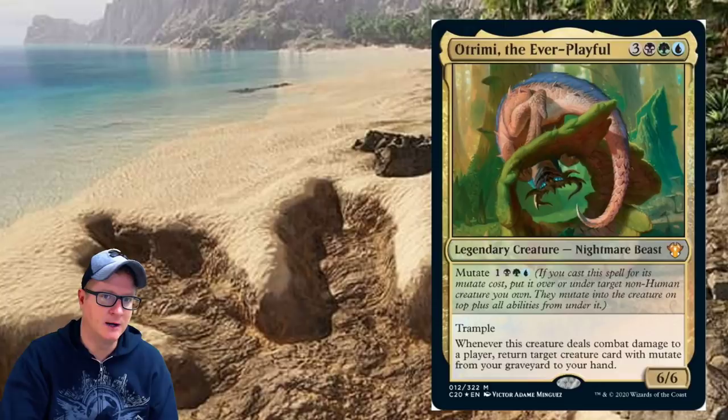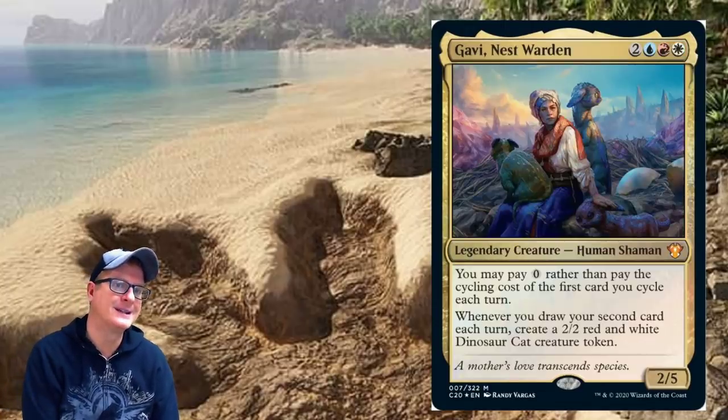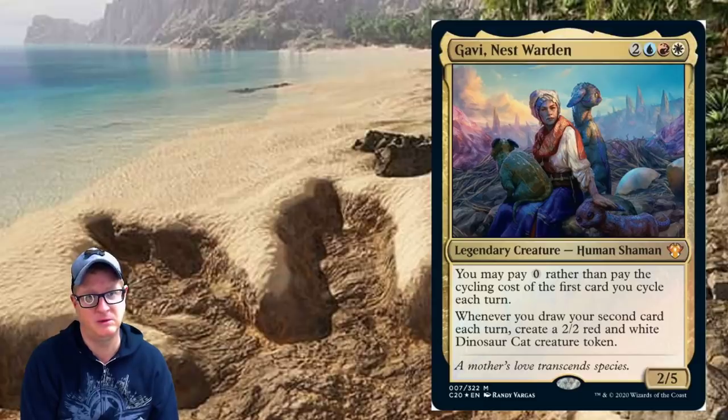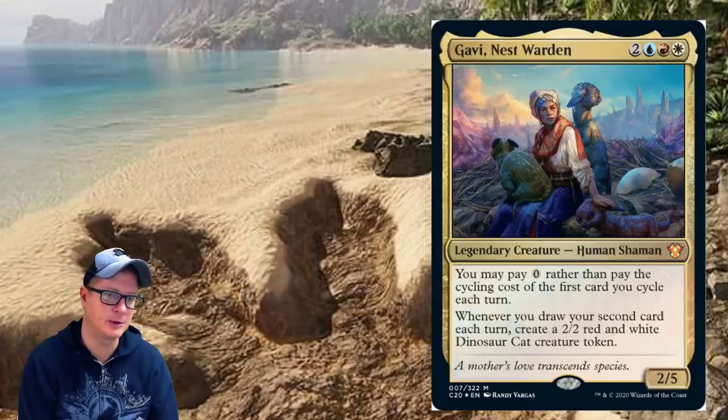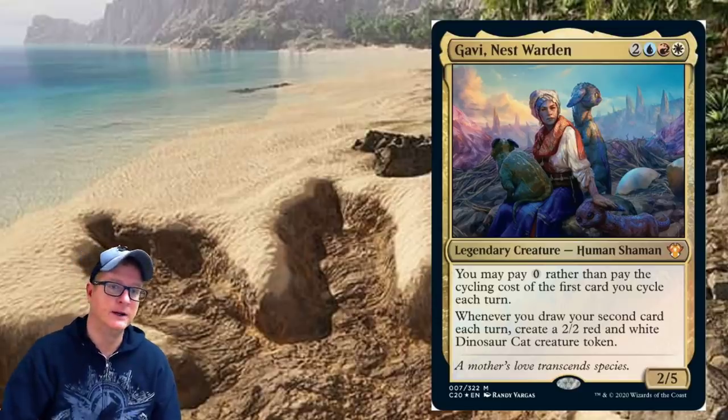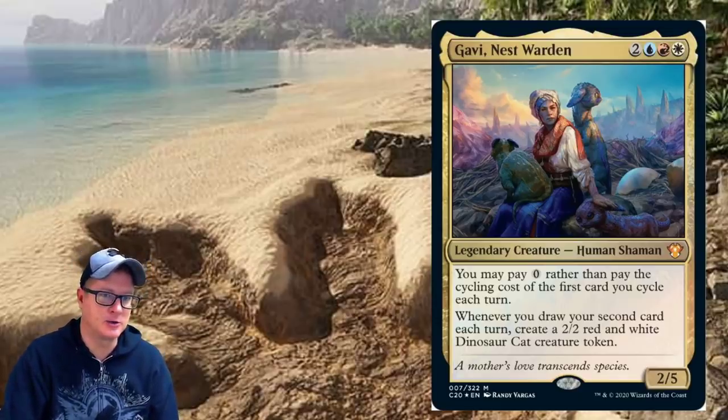Gavi, Nest Warden — a five-drop Human Shaman. You may pay zero rather than pay the cycling cost of the first card you cycle each turn. Whenever you draw your second card each turn, create a two/two red and white Dinosaur Cat creature token. It's a two/five. That can get out of control — cycling decks are getting a huge burst of fun here.